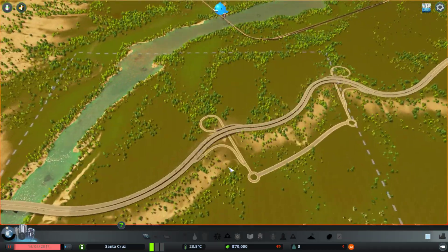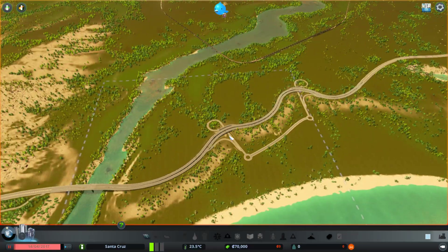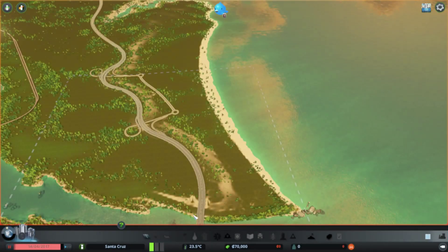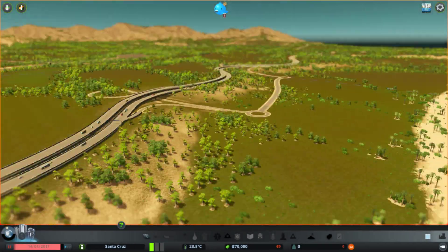So I'm in this map that I can't remember the name of now, and we have some disasters on at a very small frequency, but if we get a tsunami, RIP city.